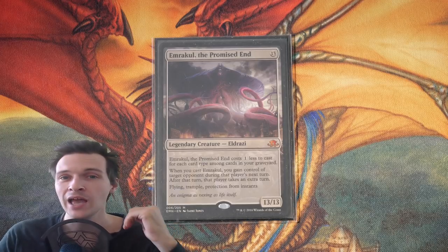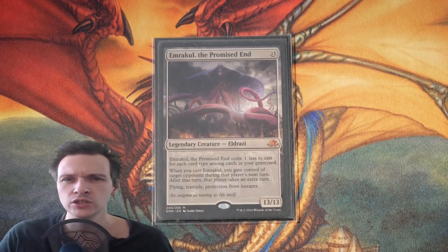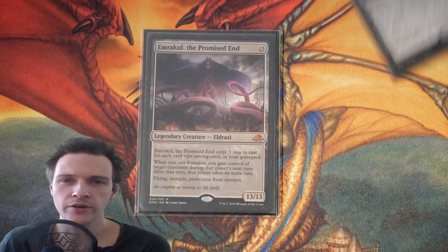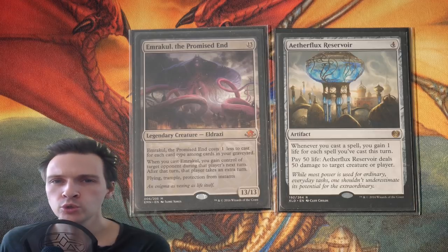But first, we need to talk about how we are going to achieve this, and what this is actually trying to do. In this format, people are trying to win in various combo ways — for example, Adaflux Reversal and a Storm deck. So picture this: you cast Emrakul the Promised End when you predict that player is going to win on his upcoming turn.